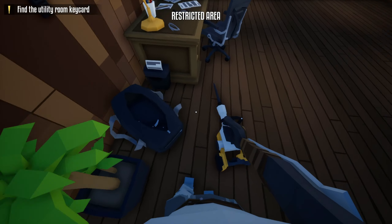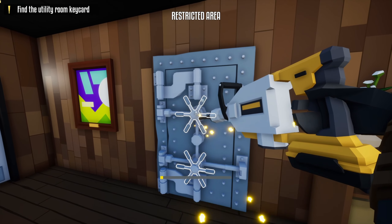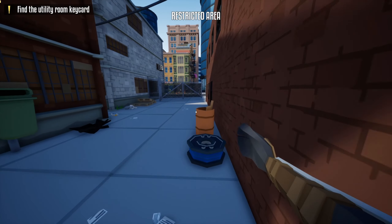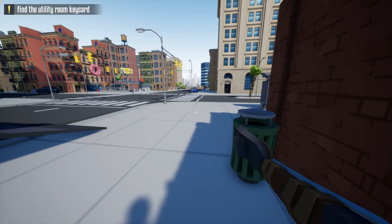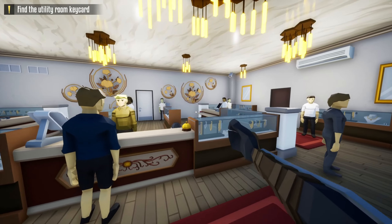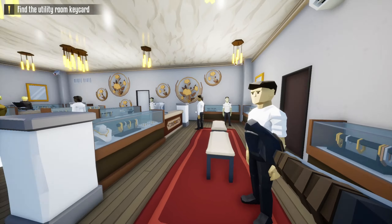Now what we need is the drill. Take your drill and open this lock. Run this way, wait for the guard, and run this way. When we are here, wait for the guard to go back to his spot — the guard is always standing there, just wait for him.